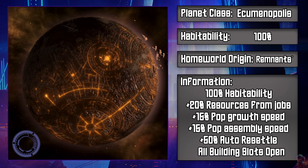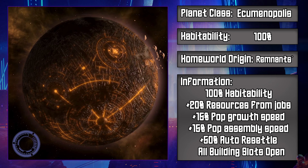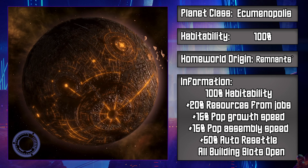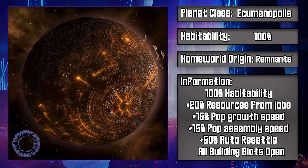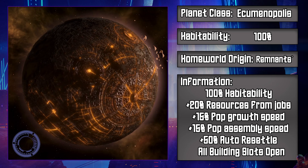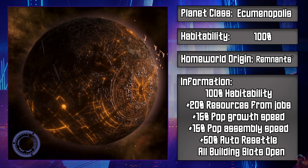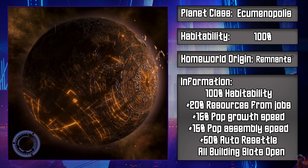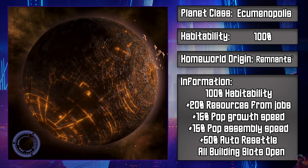Next we have the repaired and upgraded version of the relic planet, which is the ecumenopolis — effectively a planet covered in one big city. The main way you would get this is by getting the Arcology Project ascension perk and then terraforming your planets through a decision, or you can also turn a relic planet into an ecumenopolis by upgrading it through a decision. This planet type has a 100% base habitability for all species and has a quite strong list of bonuses: a 20% bonus to resources from all jobs, a 15% bonus to pop growth speed, a 15% bonus to pop assembly speed, a 50% bonus to auto resettlement, and all building slots are automatically opened. They also have special districts that provide an insane amount of trade, alloys, consumer goods, and amenities. Usually you would want these planets to produce consumer goods or alloys unless you're doing some kind of roleplay run.